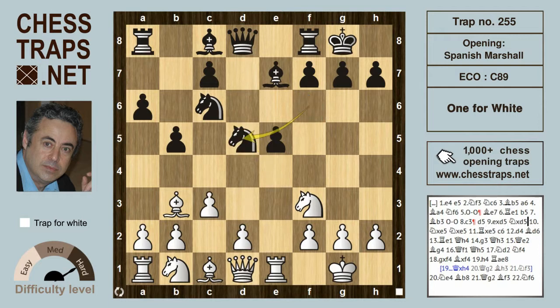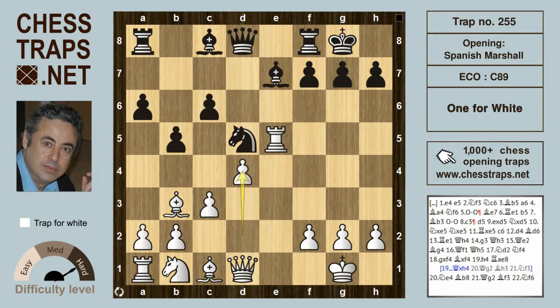After exd5, Knight takes on d5, White now picks up the e-pawn. Black will trade Knight, Knight takes e5, Rook takes on e5, and what is now considered the best move in the Marshall: c6. d4 securing the centre is the most natural response by White. And now Bishop d6, realigning the Bishop to a more aggressive diagonal, will send the Rook back to e1.